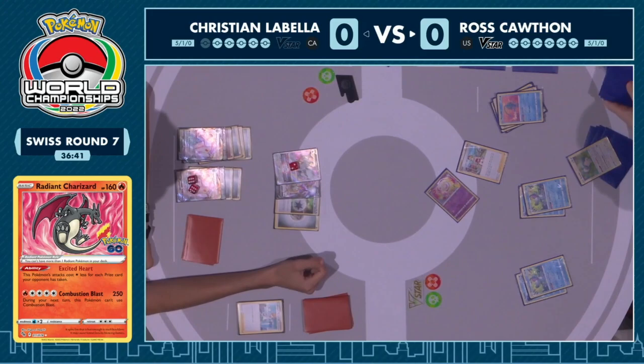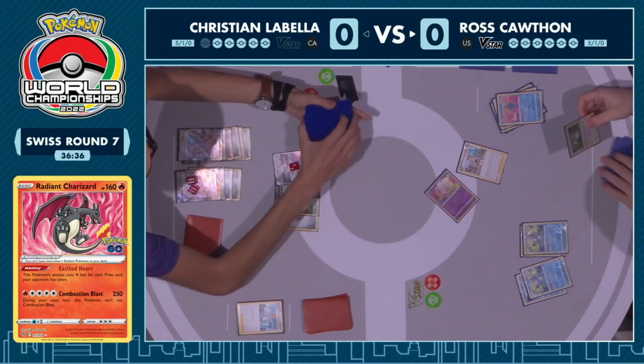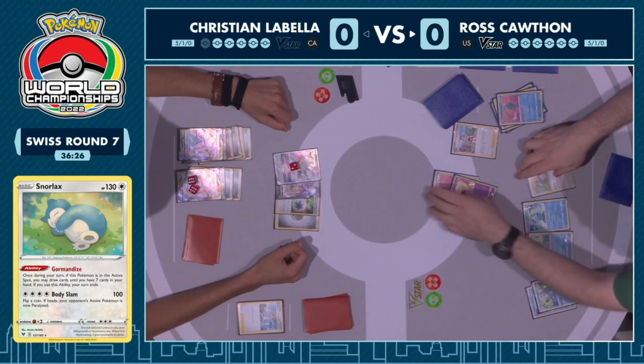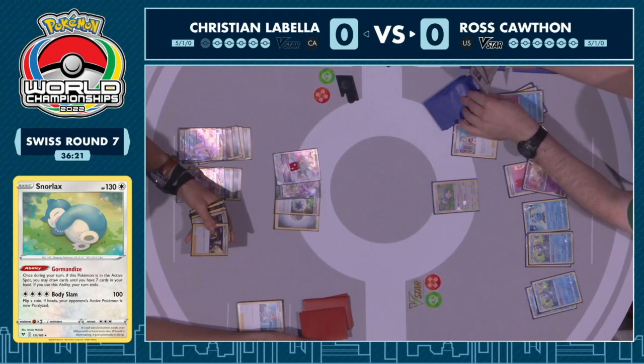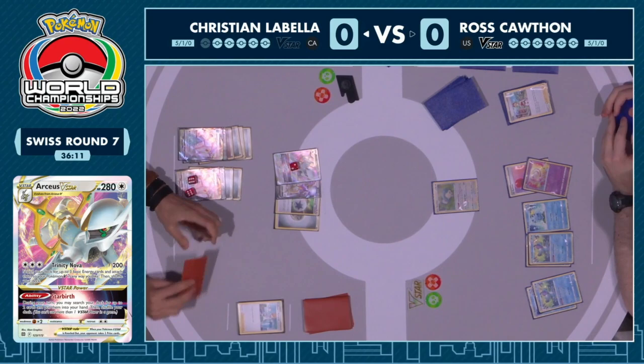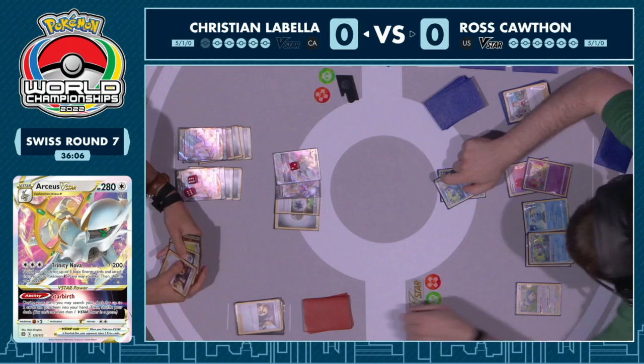Looks like we're going to see the Snorlax — Ross is going to use this opportunity to build up resources for the next turn. It was the Irida for that Air Balloon attached to the Mew, into Snorlax's Gourmandise ability drawing up to seven, and then just right back over to Christian.